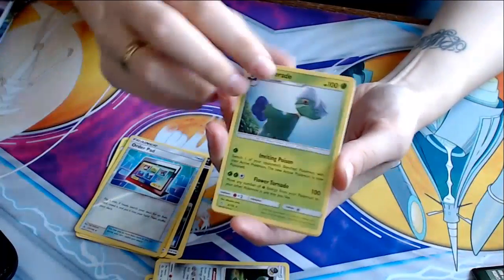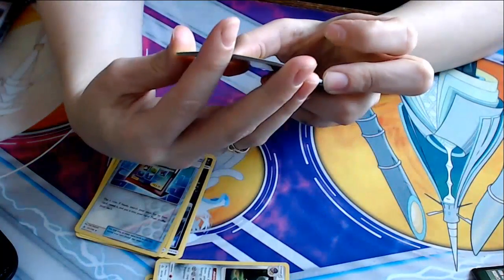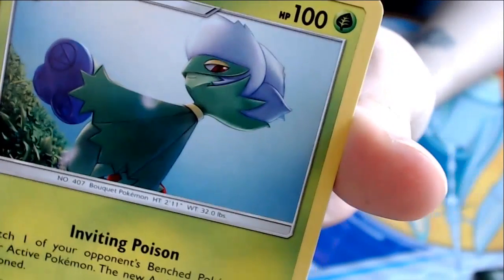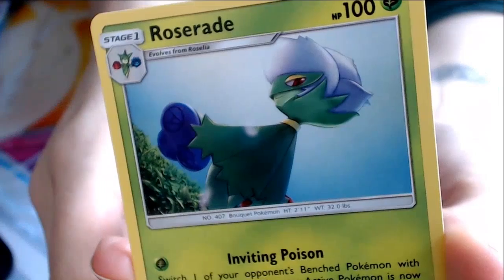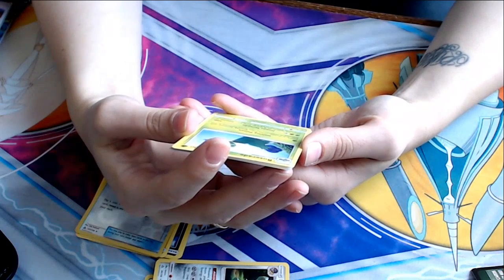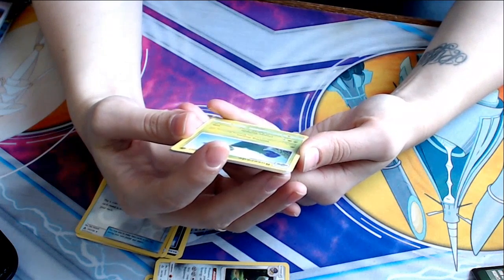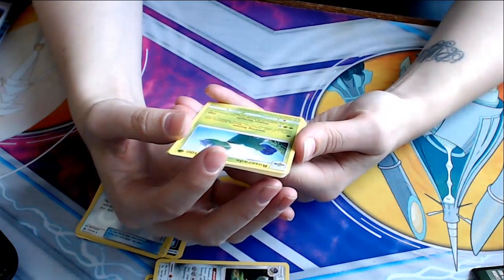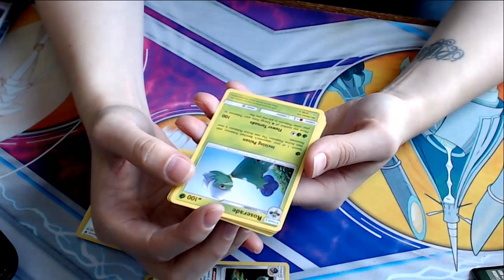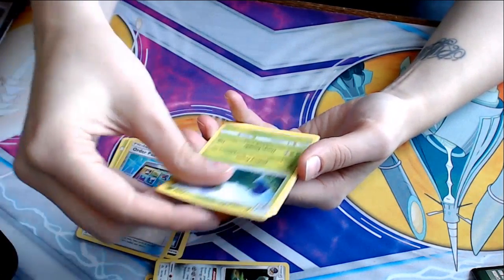We've got Roserade. Look at that card. That's some Tuxedo Mask-esque thing going on right there. I didn't realize that was a mask over her eyes. Weird. Inviting Poison — switch one of your opponent's benched Pokemon with their active Pokemon, and the new active is now poisoned. Flowered Tornado for 100 — move any number of grass energy from your Pokemon to your other Pokemon in any way you like.